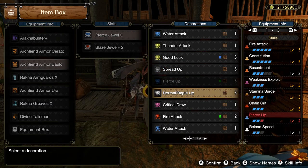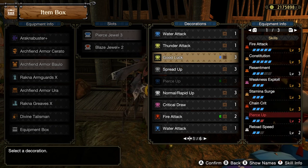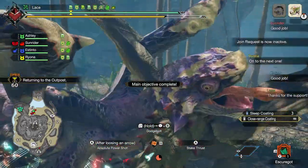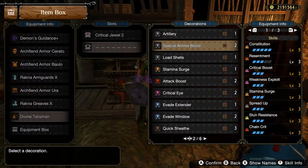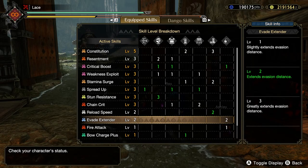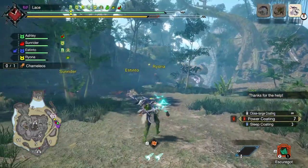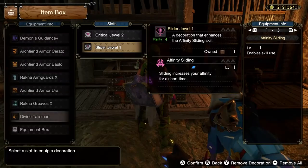Depending on the shot type of your bow, you'll want Normal/Rapid Up, Pierce Up, or Spread Up to increase the damage of your shots. If you get these from decos instead of armor, you can also swap them for good luck decos, and as long as you look like you know what you're doing on the hunt, no one will check and judge your poor DPS decisions. A couple levels of Reload Speed will increase the speed of applying or removing coatings. Special Ammo Boost increases the power of exclusively the dragon piercer if you have some spare slots, and Evade Extender can make your dash dancing feel appropriately distanced relative to the size of the monster rather than that longsword you've been avoiding eye contact with. Being stabbed by several hundred pointy sticks tends to cause monsters to leave the area, and if they head downhill, you can get a little extra crit rate while following them using Affinity Sliding.